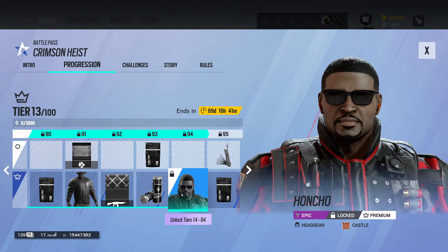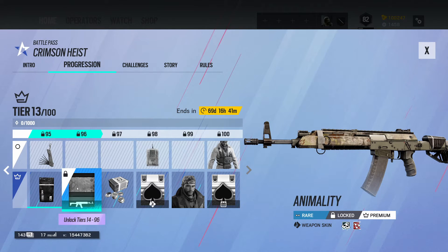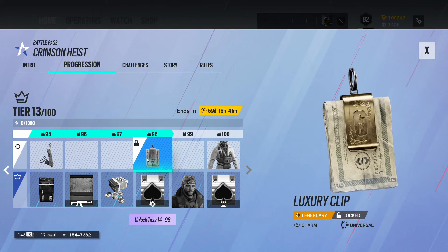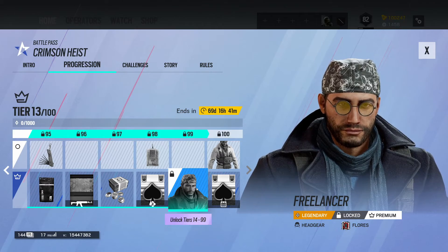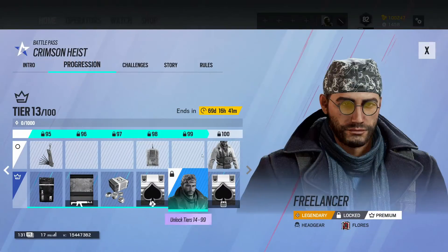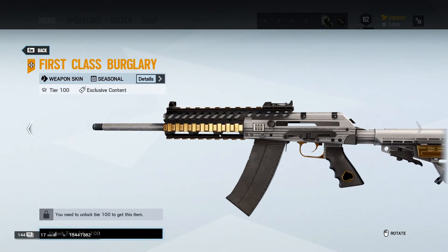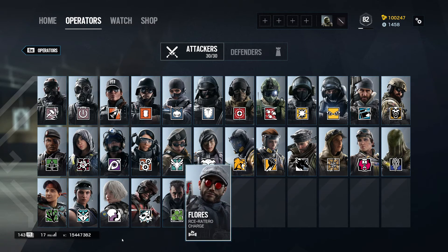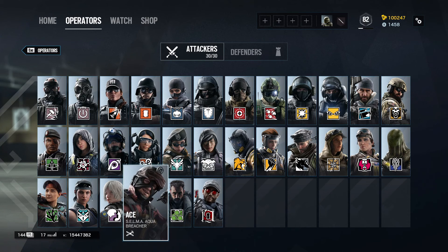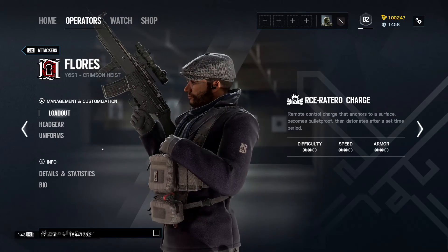Honcho headgear for Flores. Then an Alpha Pack, Lockpick Charm — I like that. Animality weapon skin, Credits, and Luxury Clip — I like that one too. First Class Burglary attachment skin, all different cards — I really like that. We have two card characters: Flores and Ace. Freelancer for Flores — I like this. High Fashion, and then the First Class Burglary weapon skin. This is 100% a heist roleplay. We have Ace, whose thing is literally cards, and Flores right next to him. What do you guys think? Feel free to tell me your opinions in the comment section down below.